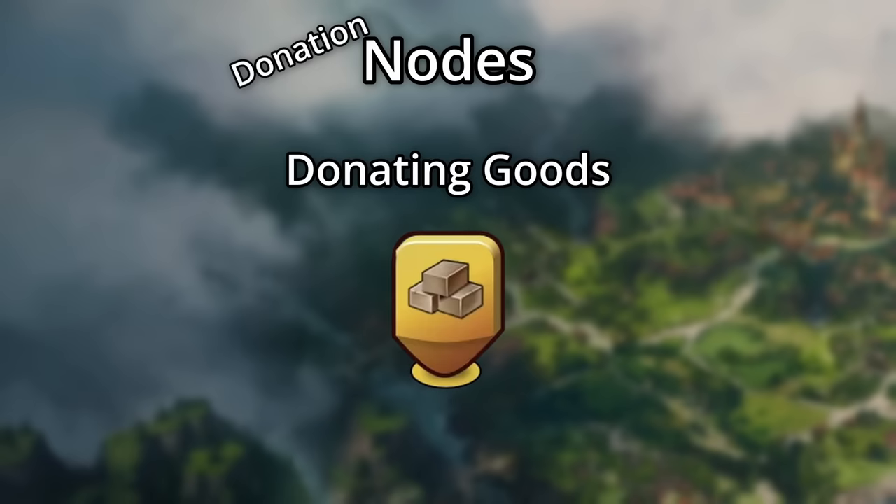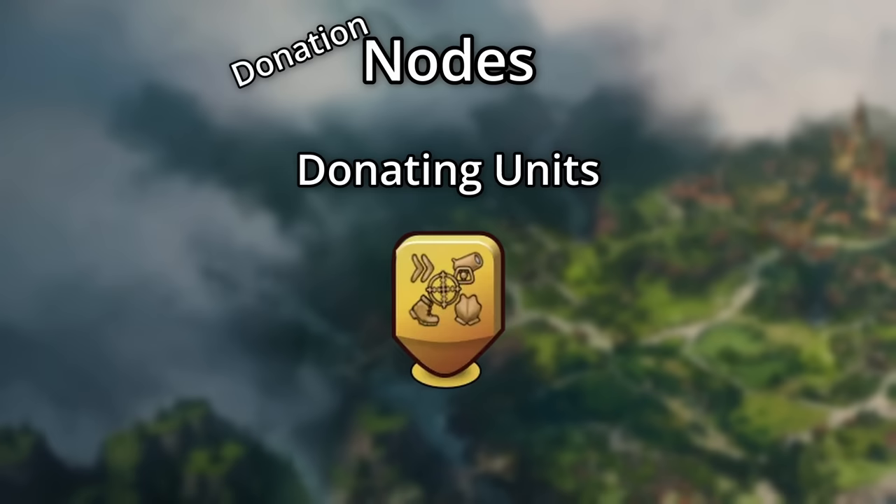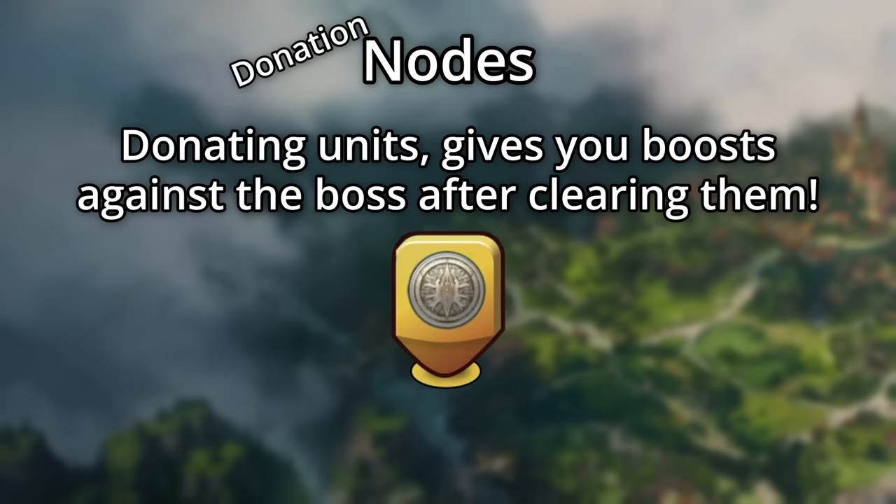For the donation nodes: a goods icon means you must donate goods. Coins and supplies means you must donate those resources, and the units icon means you must donate units. You'll also come across a garrison for donations, and these are just donating units, but will provide you stronger boosts against the boss.